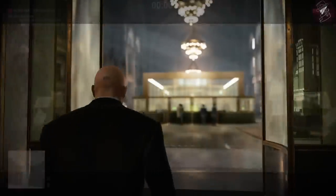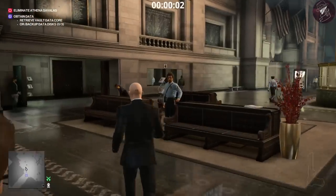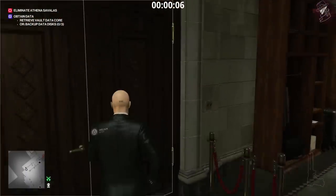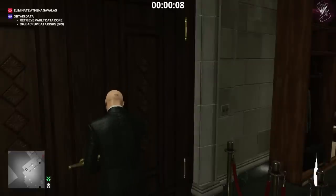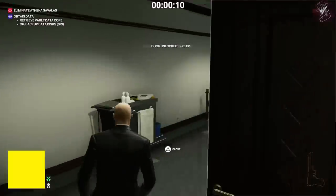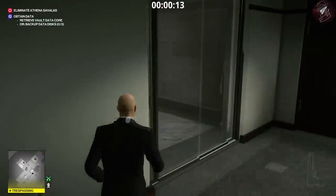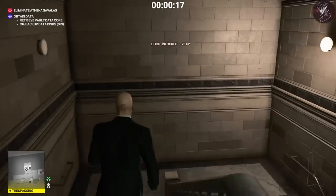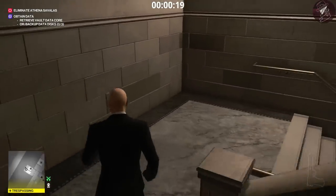From the very start, lock pick the door to your left and pass through this section. We're going to head to the vault first and get the vault data core really quickly. Use the electronic key hacking device on this door and get down into the vault area.